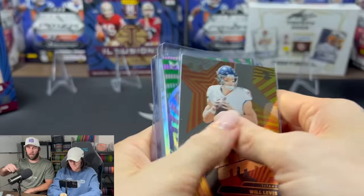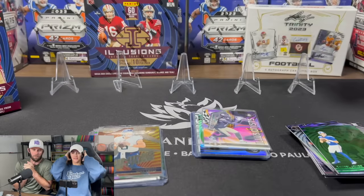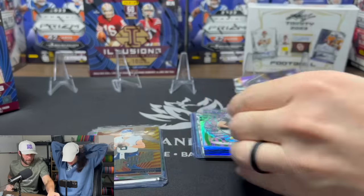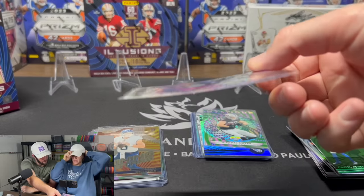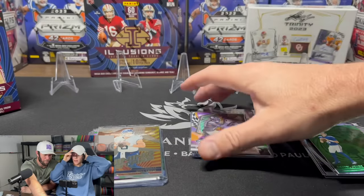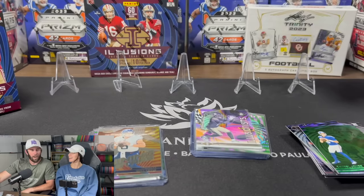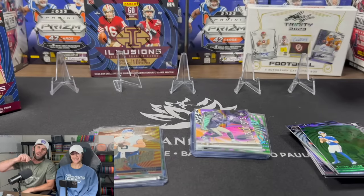Big time pulls! Alright, well there you have it guys — thank you so much for watching. Oh, look how bent this card is! I pulled it out and it's bent like a half-pipe at the skate park — Tony Hawk could do a 900 off of that. Alright, that's gonna do it for us. Thank you guys so much. We'll see you in the next one — keep ripping those packs!